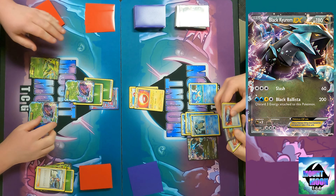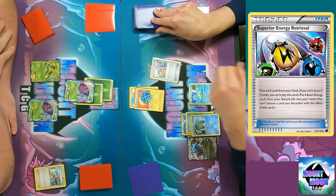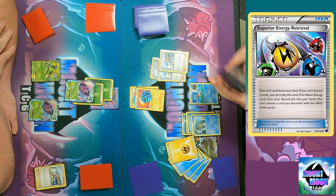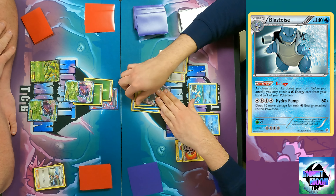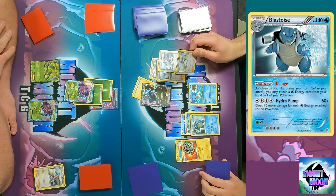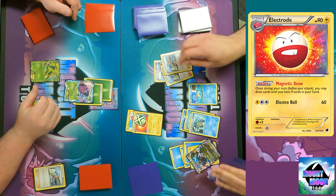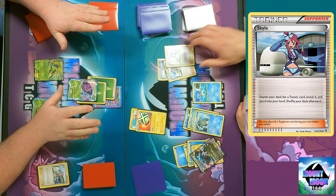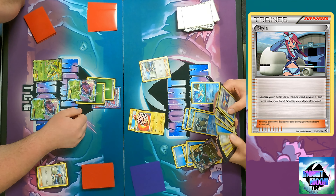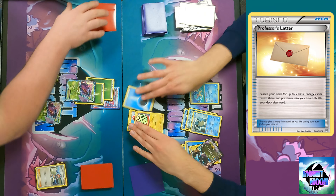I got a Black Kyurem off my prizes, and I use Dowsing Machine — discard two cards from my hand to retrieve a Trainer from my discard pile. I accidentally discarded three cards because I forgot Electrode has one retreat cost, not free. I had an N in my hand as well — hold on, we'll back it up. I attach, use Superior Energy Retrieval discarding and then use Deluge, grab a Professor's Letter for Water, and attach again.